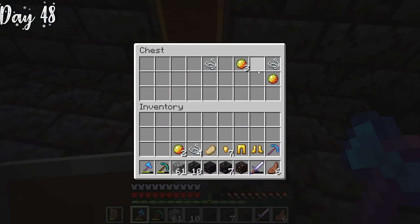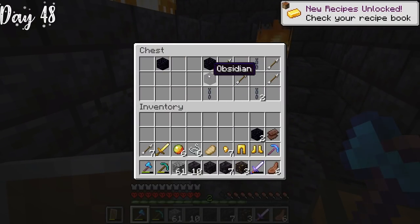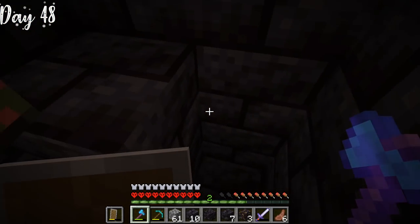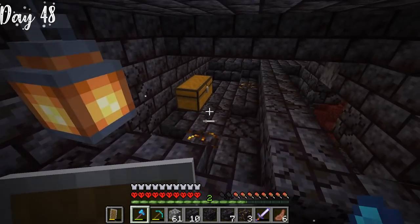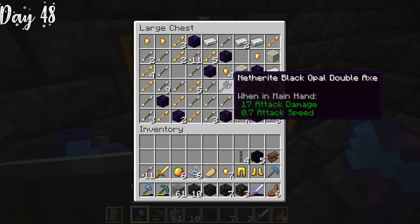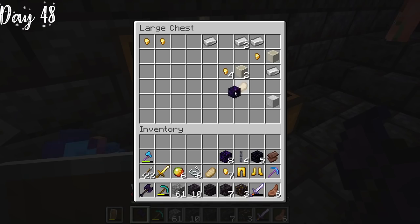We ventured back to the stronghold because we needed to find the netherite black opal custom weapons — we hadn't finished looting every chest. After continuously being fireballed by a ghast, we managed to find two chests. One contained an iron sword and some netherite scrap. The other finally contained one of the netherite black opal series weapons — in this case, it was the hammer. We also got a pickaxe and some magma cream for fire resistance. That was our first success in finding one of the black opal series weapons.